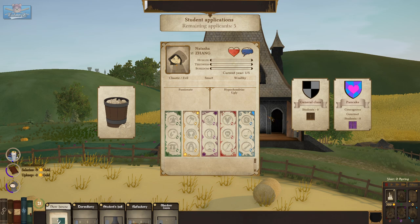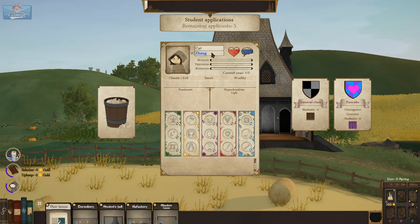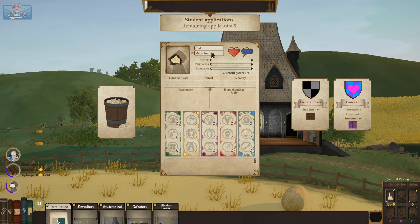We've got five to get in. Cat — let's put you in here. Cat, woman of House Pancake. You have Passionate — you learn the fourth and last magic levels 25% faster. You're a hypochondriac, and ugly apparently — loses much more sanity when other students are mean to them. No bullying in this school.